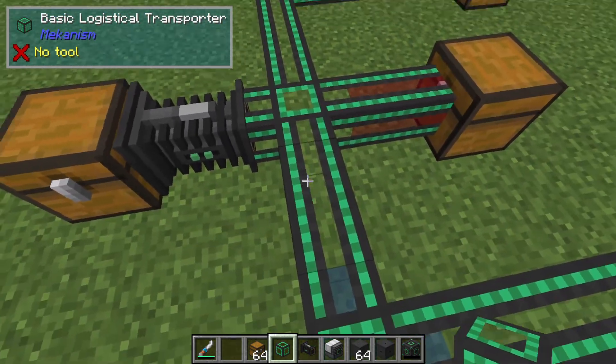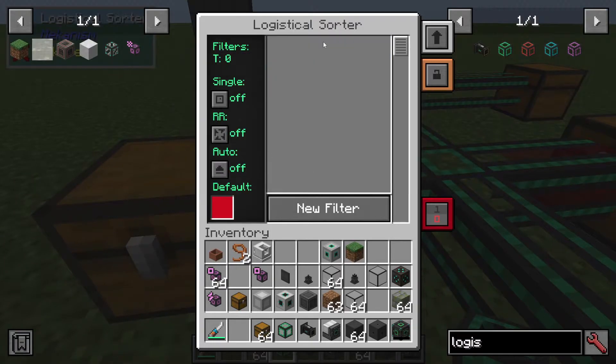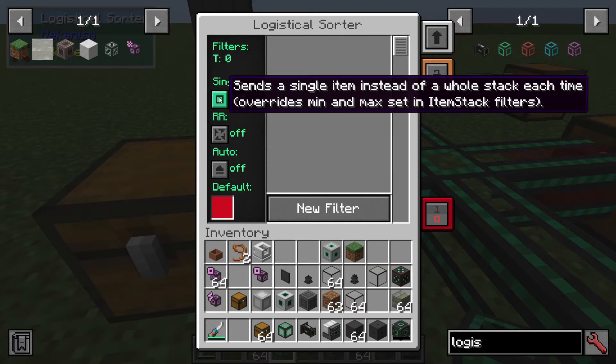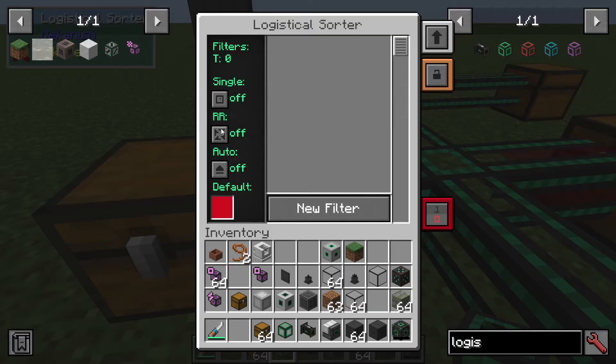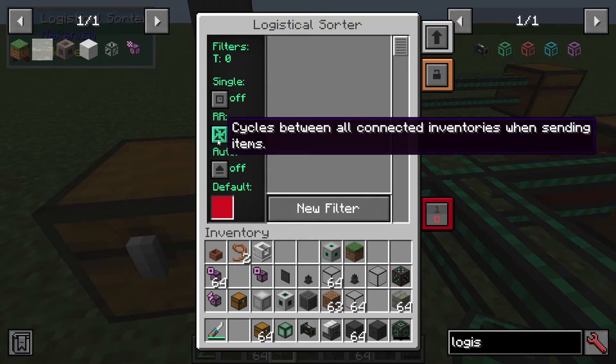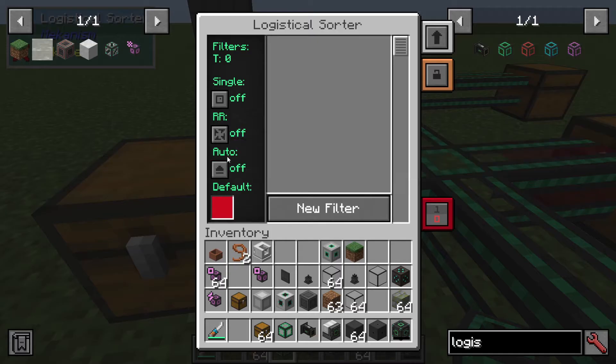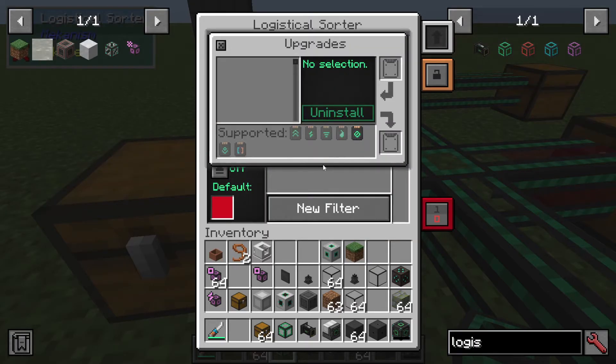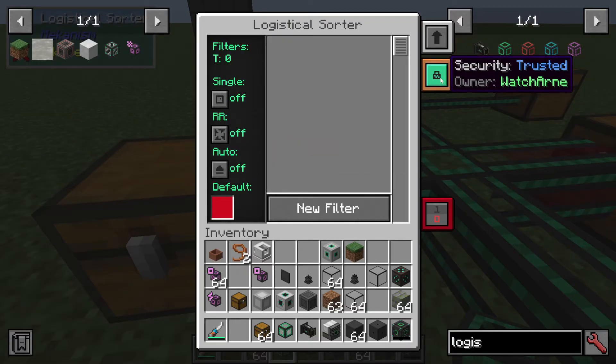We are going to need to use logistical transporters from Mekanism. Let's look through the main filters and options in the logistical sorter. We have filter modes: None, Single — which sends a single item instead of a whole stack and overrides any min/max set in item stack filters — Round Robin, which cycles between all connected inventories, and Eject Auto, which ejects unfiltered items automatically. We can also add muffling upgrades and lock the security.